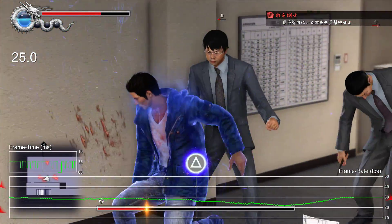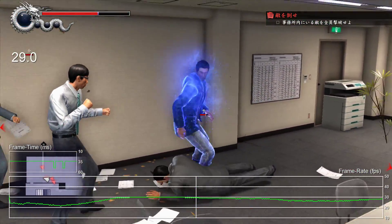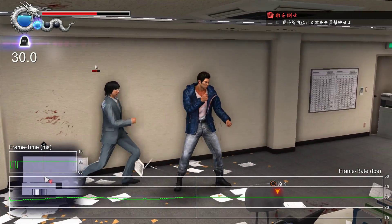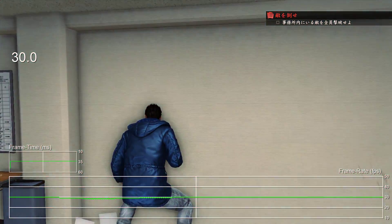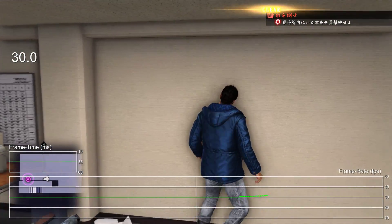It would appear that some of these issues are tied to the physics interactions made possible in the new engine. As enemies collide with the scenery and objects go flying every which way, the performance really starts to bog down. Of course, this is still an early build, so it's likely that these dips will be ironed out for the release, but it is disappointing that 30 fps is likely to remain the target frame rate.